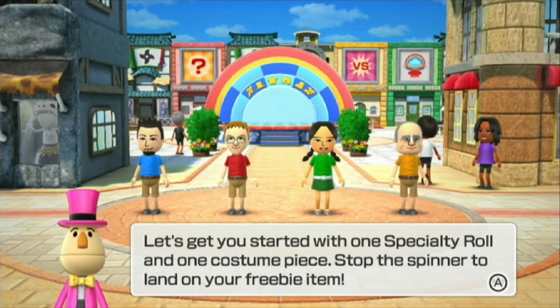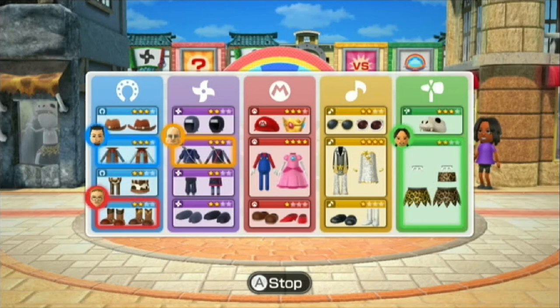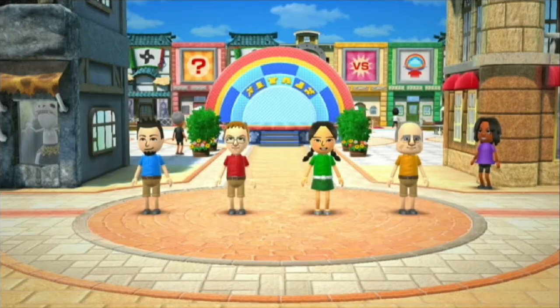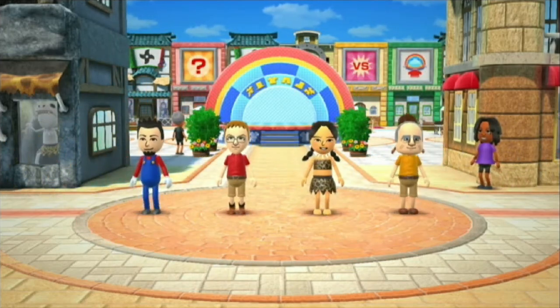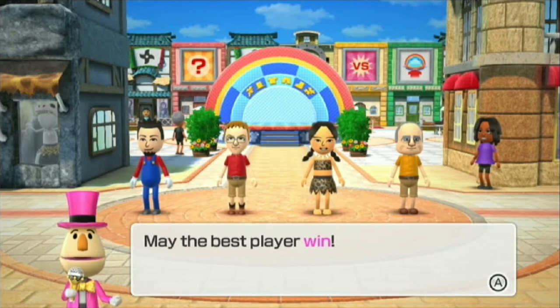Let's get you started with one specialty role and one costume piece. Stop the spinner to land on your freebie item. Okay. Alright, I got Mario — just Mario. So if I was using a female Mii, then I would have gotten Peach's dress.